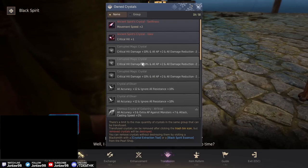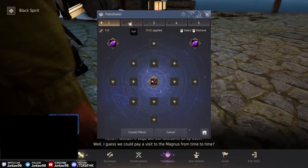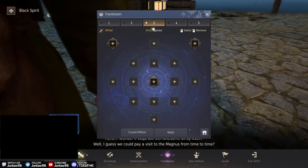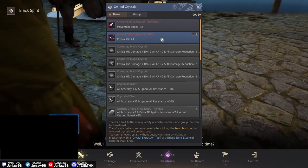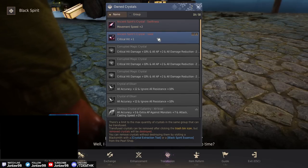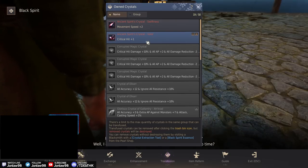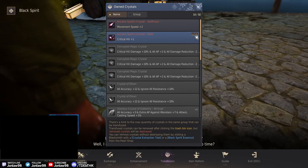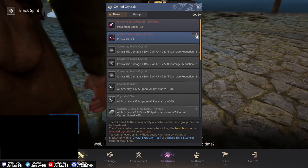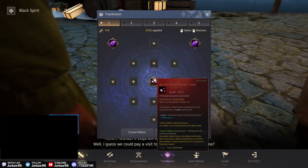The middle slot is always for your armor piece. I'll put in Valor for the crit hit. You can use the same crystal as many times as you have copies of it. From the patch notes, all crystals have the same break rate — if you die to PVE or go red. If you lose a crystal, you lose it across all your tabs.